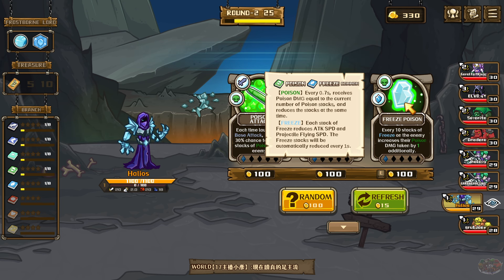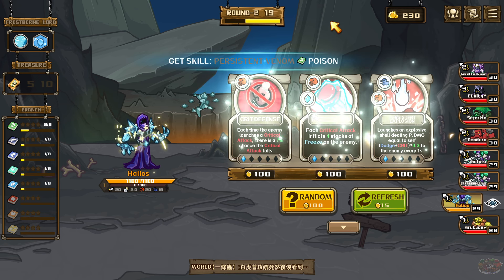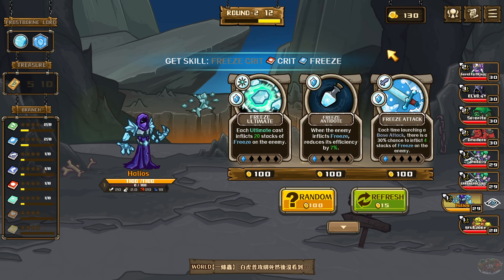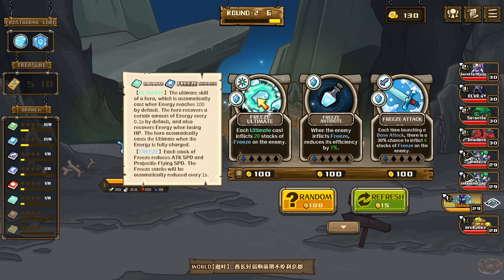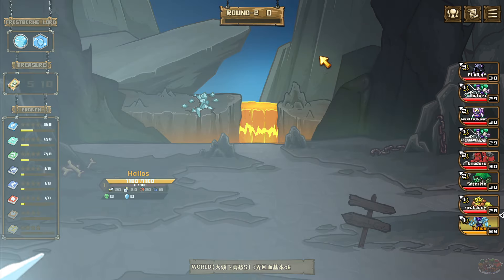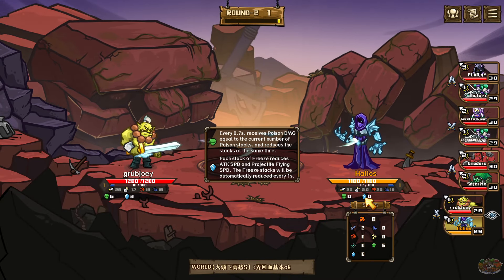Every 10 stacks of freeze on the enemy increases their poison damage. I'm going to just keep the persistent stack going here. Every critical hit inflicts four stacks of freeze. When the enemy inflicts freeze, it reduces the attack speed. Each ultimate cast inflicts 20 freeze — there we go. We're gonna build freeze as fast as possible because that's what this character is really built around.